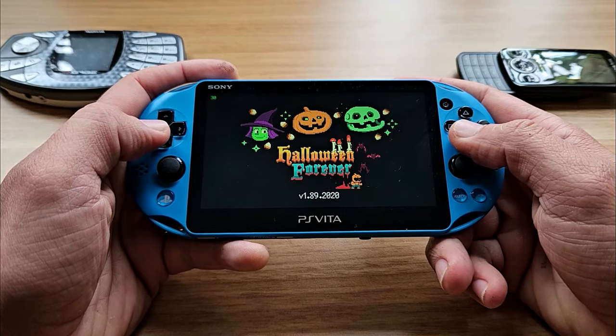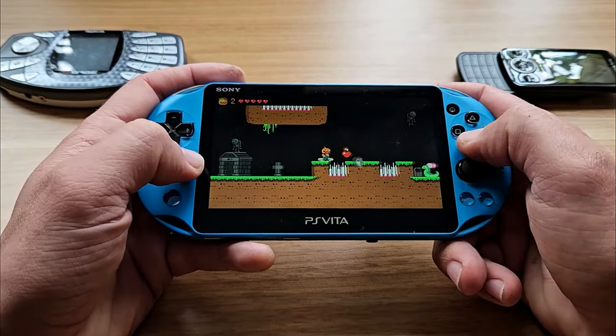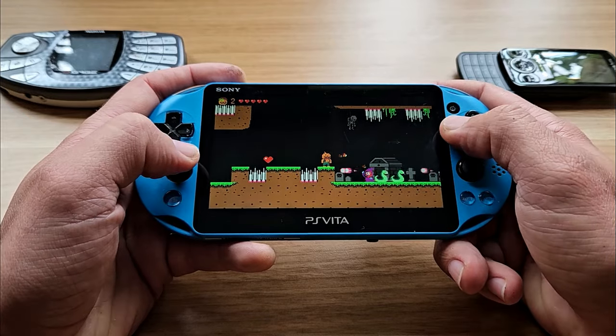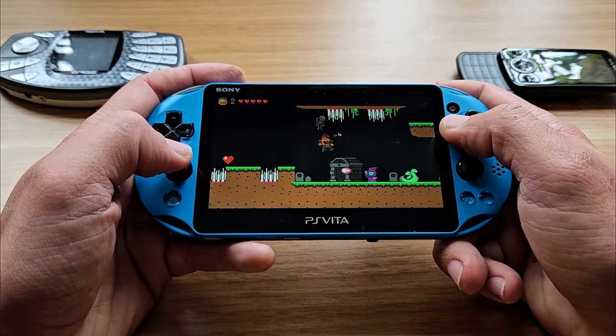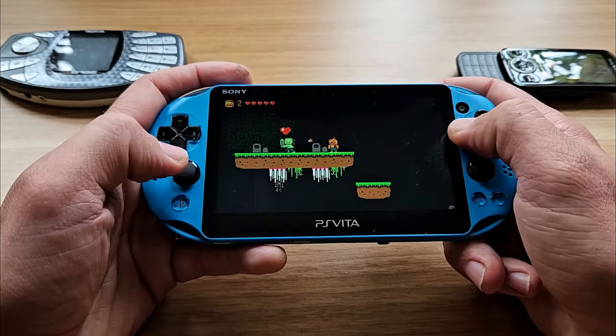Let's start with something simple but effective: Halloween Forever! It's a 2D platformer with pixelated graphics and a beeping soundtrack. You jump, you shoot, and you kill skeletons, zombies, and evil sorcerers. Platformer fan? Must install if you haven't already.